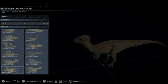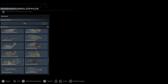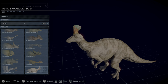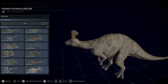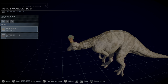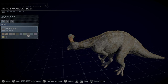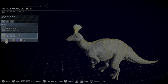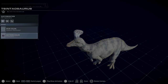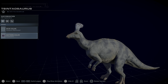Starting at number 10, which is a surprising one for me — it's actually the Tsintaosaurus. In the first game I didn't really use him that much, even though he has a beautiful design especially with that crest. Due to the lack of great skins in that first game he wasn't my highest used hadrosaur. One of my favorite skins is the blue one — he looks kind of like a little snookman, and I really like that icy look on him.